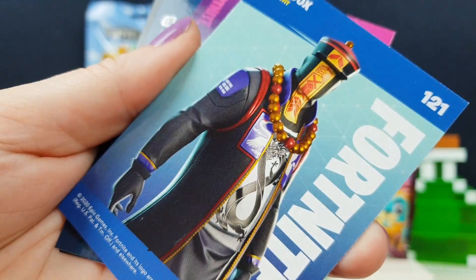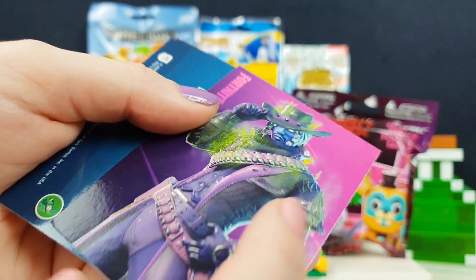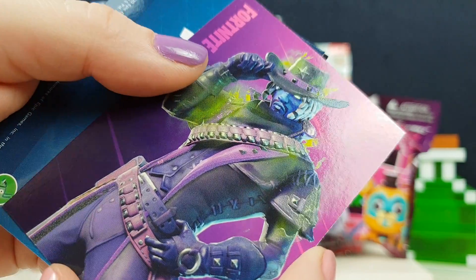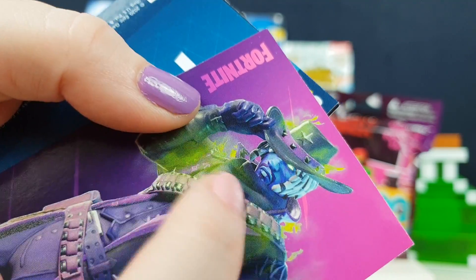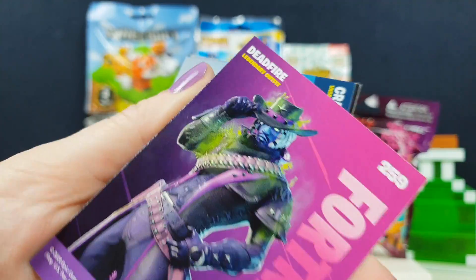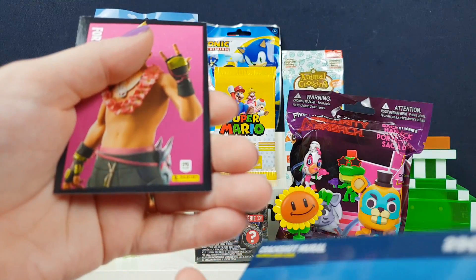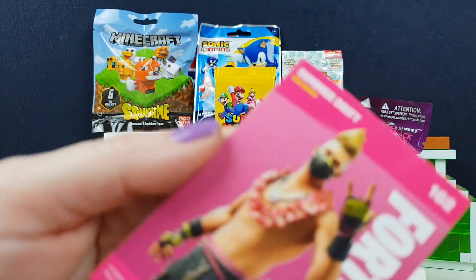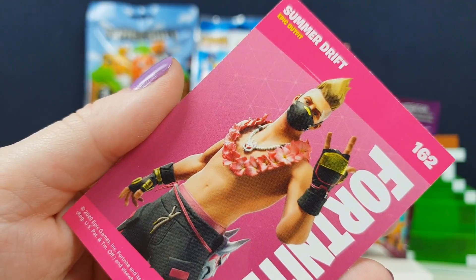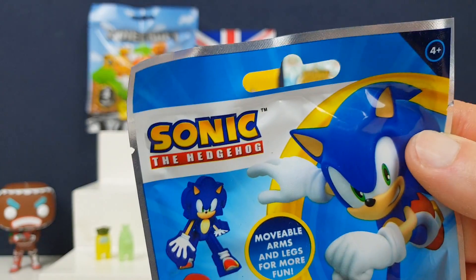Ooh, this one looks really cool — Paradox. It's slightly raised, can you see? You can feel the rough and smooth texture — that's dead fire, very cool skin. What's that shiny one? Crackshot mural — wow, Crackshot circle! And Drift — ooh, that's a summer one, Summer Drift. He got nicked from the real world and eventually went into Fortnite, didn't he?